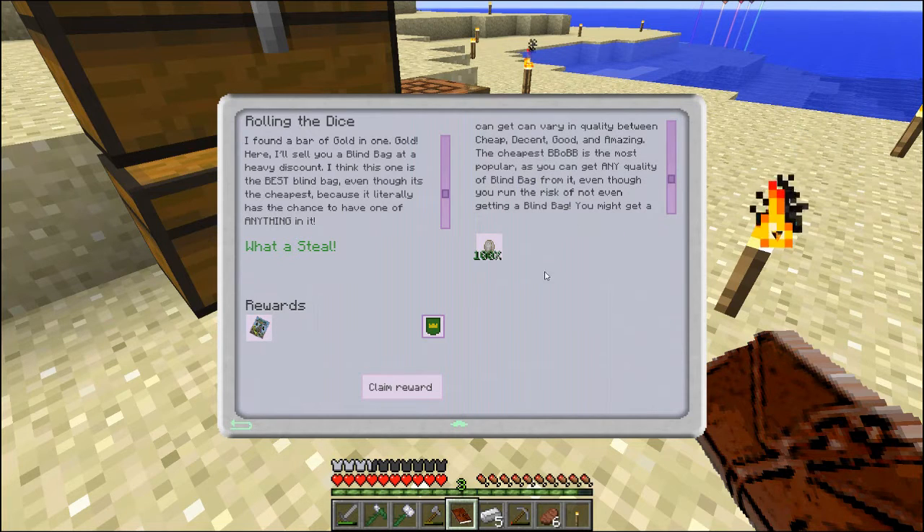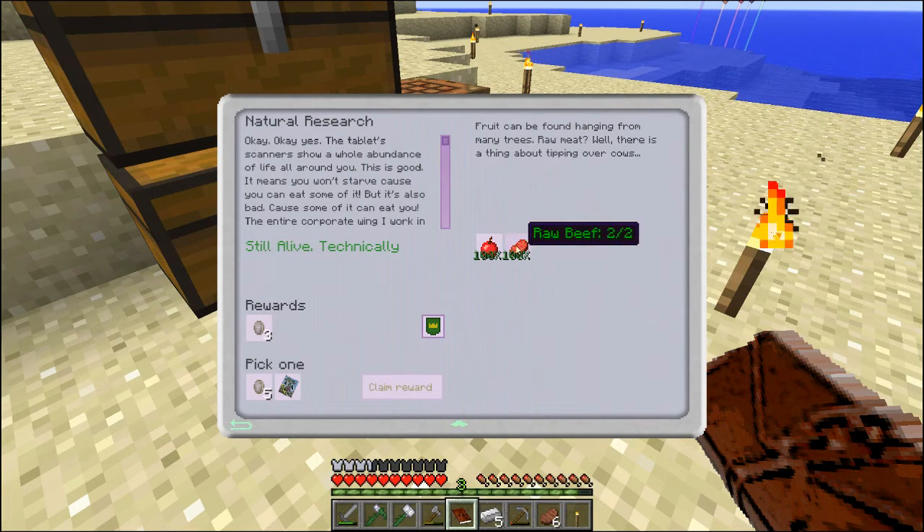Cool. All right — get the blind bag of awesomeness. A sapling thing. We needed some fruit and some stuff over here, I did that. I'm gonna get another blind bag. The tablet scanners show a whole abundance of life around you. This is good — it means you won't starve, because you can eat some of it. But it's also bad, because some of it can eat you. The entire corporate wing I work in is very interested in what living things you can find. Get me some biological stuff and I'll pass around my findings.